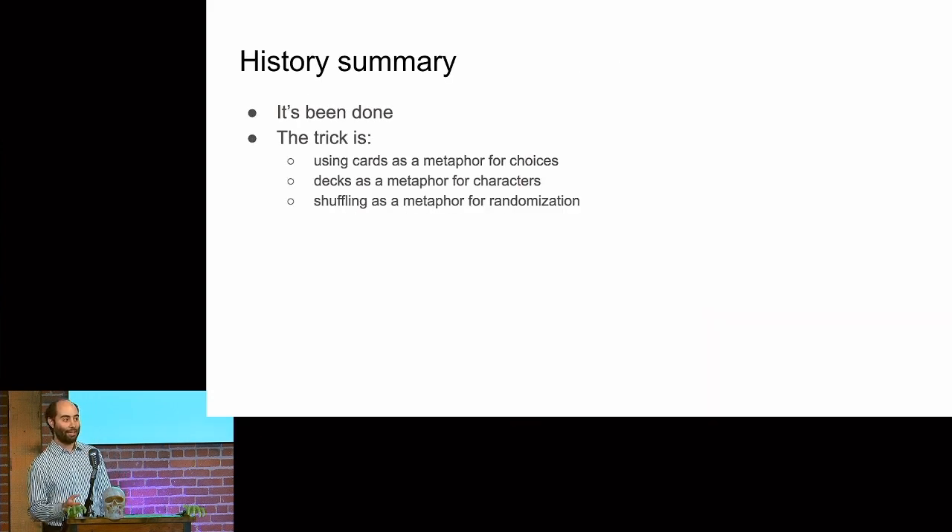The summary is: it's been done. If you're paying attention, you're going to have something interesting you can take from and develop and bring into modern UX. Stick to the metaphors — cards and decks are the metaphors for a lot of the stuff, and shuffling is your randomization. This brings us to design.